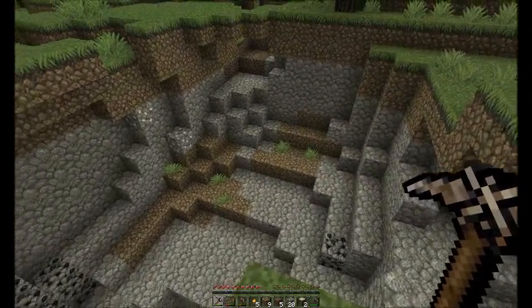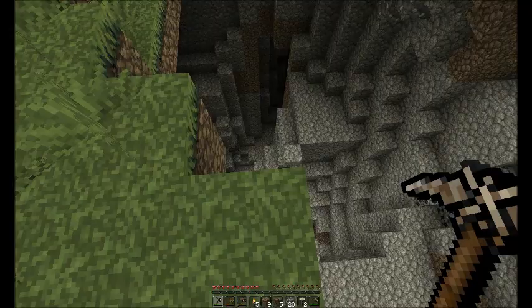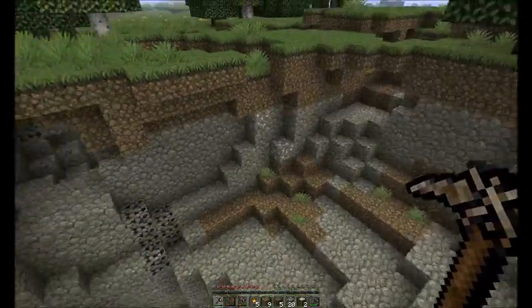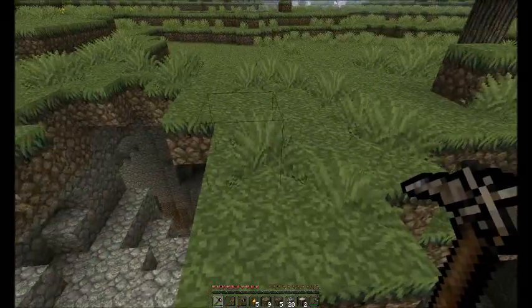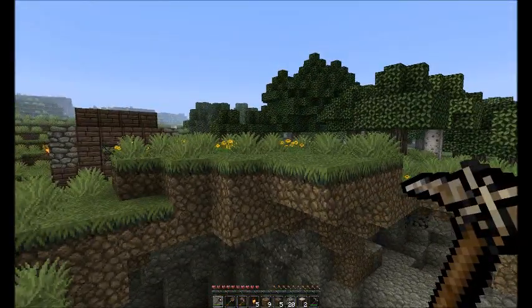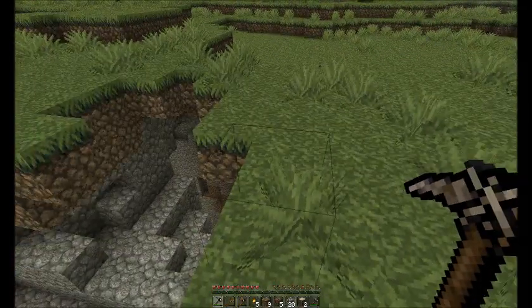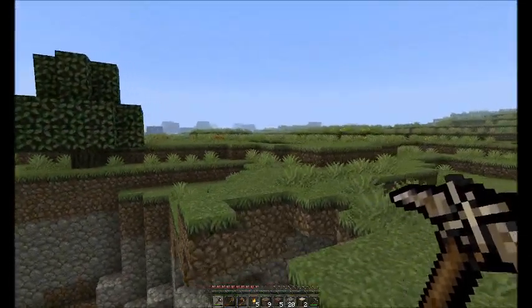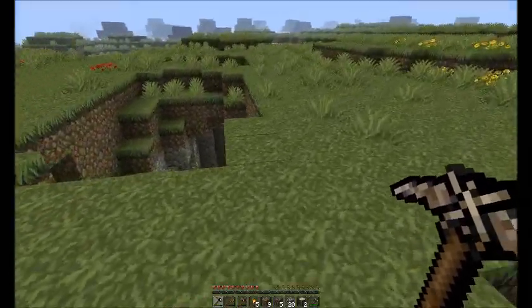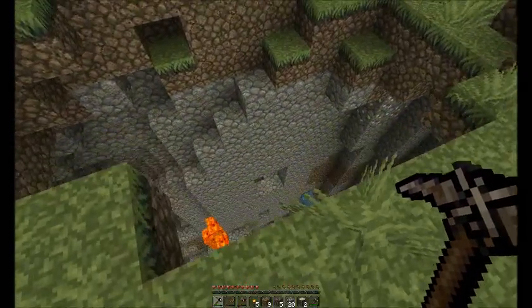A big massive hole. From wandering around the outside I can see coal, I can see iron, and two chasms — one that goes straight that way through the underneath the forest, and one that heads that way towards where I've got my farm set up.